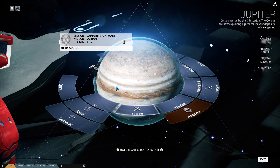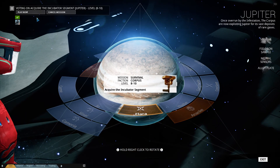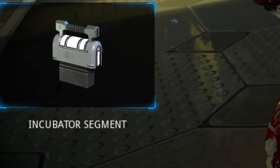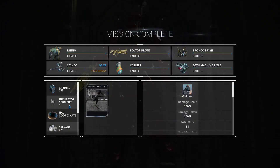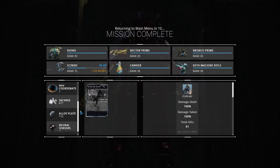First of all we need to go to Jupiter, to Callisto, where we need to find an incubator segment to build an incubator for our little puppy. There we go, we went to Callisto and found the incubator.